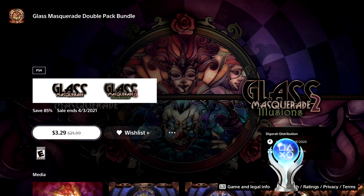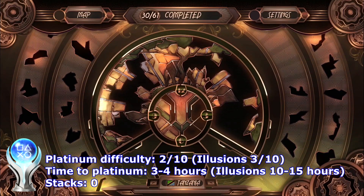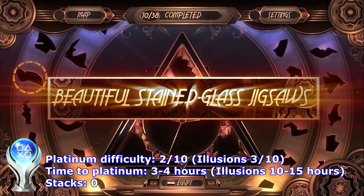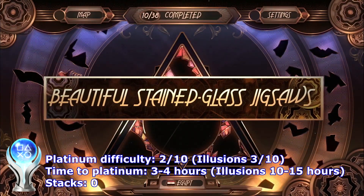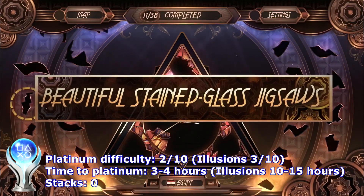The next ones are basically 2 games: Glass Masquerade and Glass Masquerade Illusions. Only the first one is a pretty easy Platinum — the second one is a little bit harder. You can beat the first one in about 3 hours, while the second one is much longer.